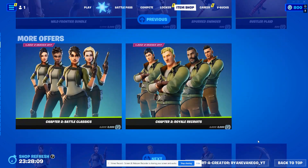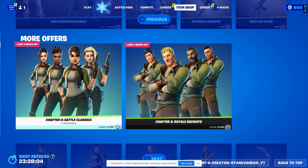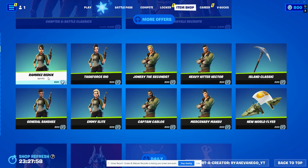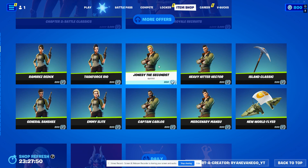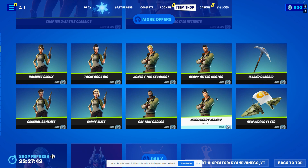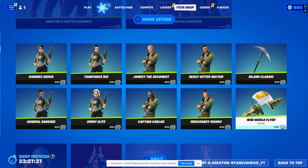She's cute too. Then we have the Chapter 2 Battle Classics and the Chapter 2 Royal Recruits, which has Ramirez Ridu, General Banshee, Task Force Rio, and Emi Elite. And then for the guys, it's Jonesy II, Captain Carlos, Heavy Hitter Hector, and Mercenary Mansu. There's also the Island Classic Harvesting Tool and the New World Flyer — not flyder, it's a glider. It's a flying glider. It's a flyder. Okay.